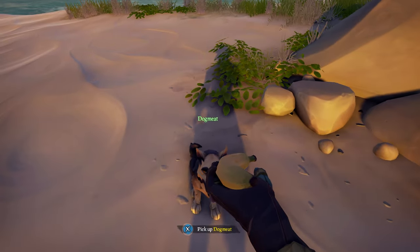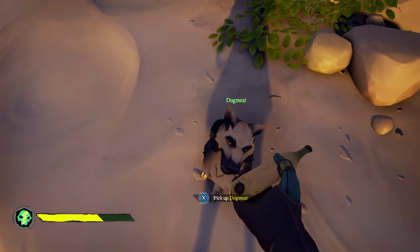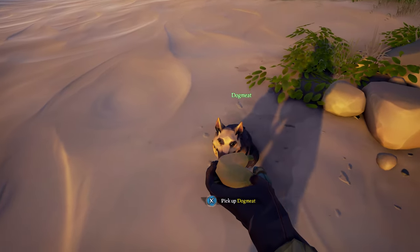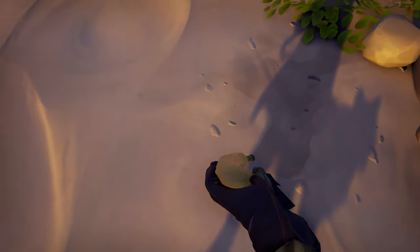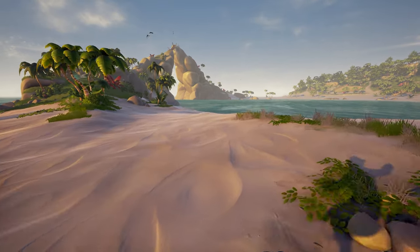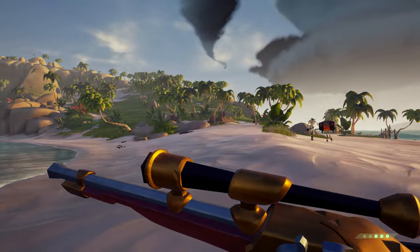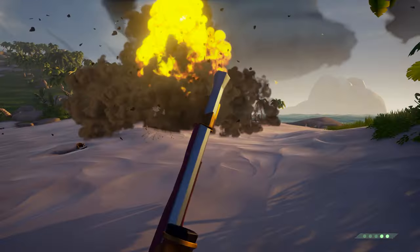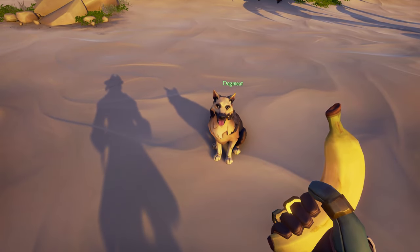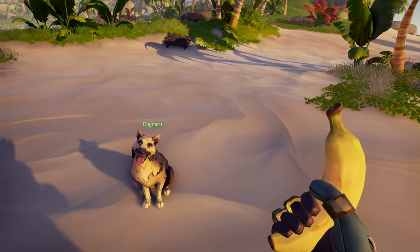You can already feed pets in Sea of Thieves, but it doesn't do anything other than waste your supplies. What if they had an energy bar that worked alongside the treasure-locating and enemy-alerting features? The lower the energy bar, the bigger the radius becomes when locating treasure, making it harder to find. When it comes to sensing enemies, their senses become weaker and the detection radius shrinks, allowing players to sneak up on you. Pet treats could be added to greatly fill the energy bar, while regular food would only fill it a little.